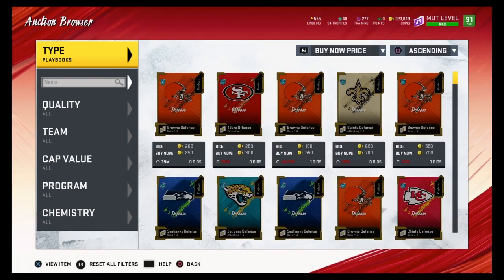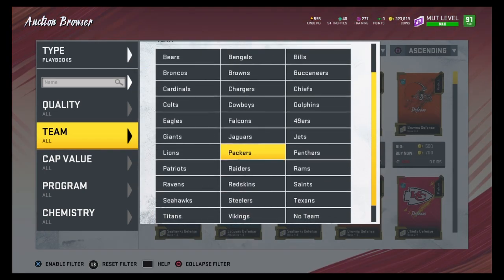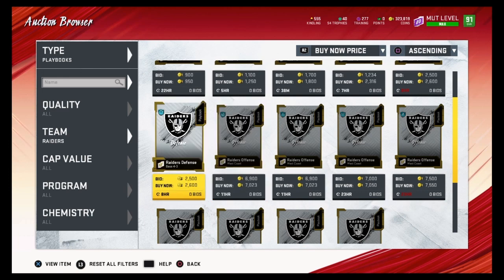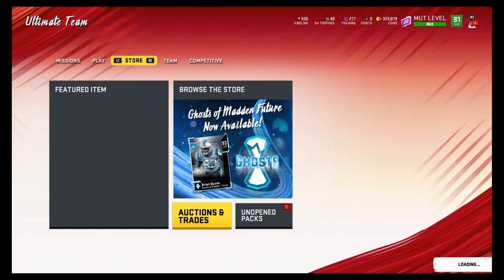Go to playbooks and make sure you put it on Raiders for team. Don't accidentally buy the defensive playbook thinking you got it for 1K — you've got to make sure you buy the offensive one. It's more expensive, obviously, because people might catch on to this. But after this video, I bet a lot of people will see this. This is literally the fastest way in the game right now.